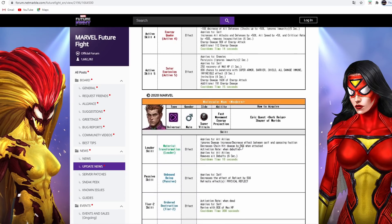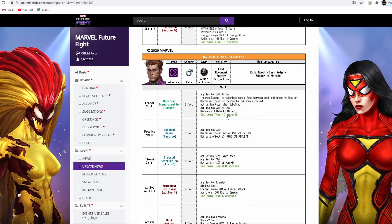Molecule Man has an insane leadership: decreased chain hit damage by 15% when attacked, and when a debuff is applied to allies it removes all debuffs for six seconds on a 10-second cooldown - meaning every four seconds this is going to be up. The crazy thing is it ignores damage increase/decrease effects between self and opposing factions, meaning all those increased-damage buffs for super villains or decreased damage received from superheroes - he ignores that and it applies to all allies. Putting Mystique or Colossus in there won't help as long as this guy's in leadership.